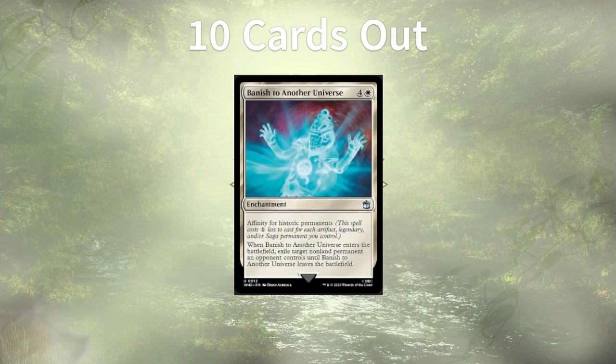Banish to Another Universe tops the list, and those of you familiar with my upgrade guides definitely saw this one coming. Not a fan of these Exile Until This Leaves the Battlefield type effects. The fact that it potentially has a low cost of one mana is nice, but still not nice enough for me to want to play it. What are your thoughts on these effects? Are they strong enough, or am I throwing them a little too much shade? Let me know down below.